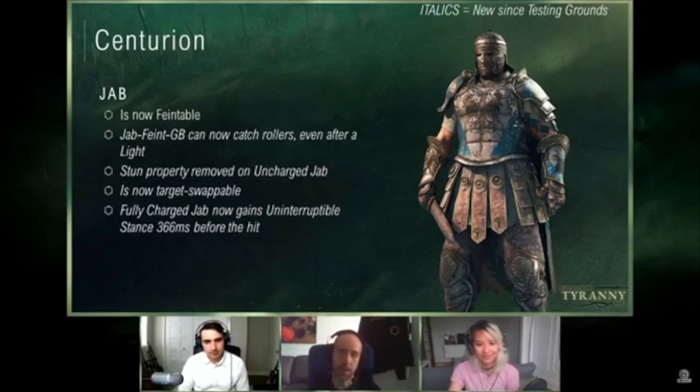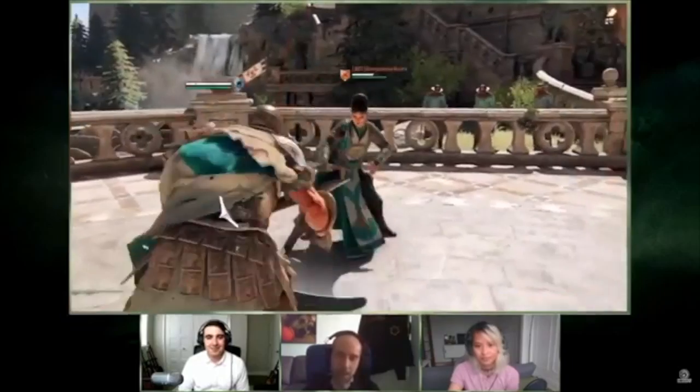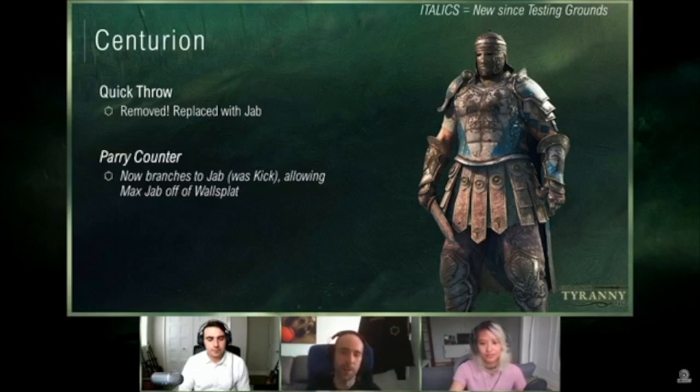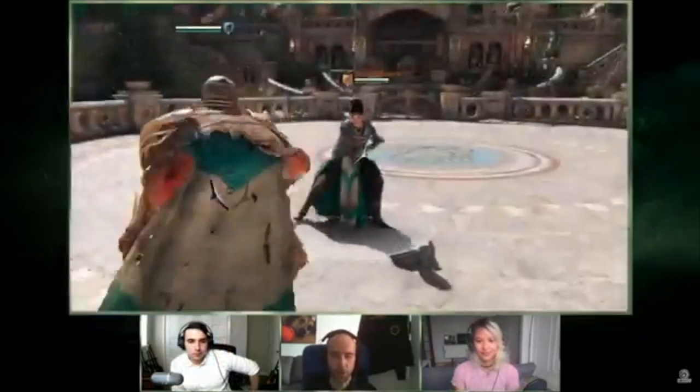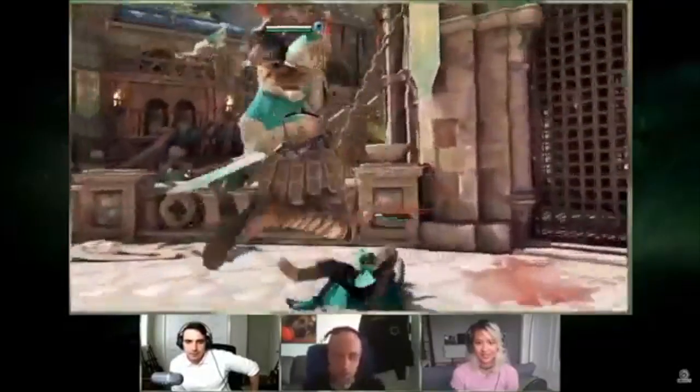Second light attack used to be 600ms, third light attack used to be 700ms — we've made both 500ms now, so you'll actually be able to see those attacks, probably for the first time in a year or two. Now you're going to be terrified: is it going to be jab, fully charged jab, jab faint into guard break, or heavy? We've got a video showing lights and jabs all put together — light into jab, light into jab, light light light into fully charged jab. As you can see, there's a variety of things you can try at this point — should be some exciting stuff.